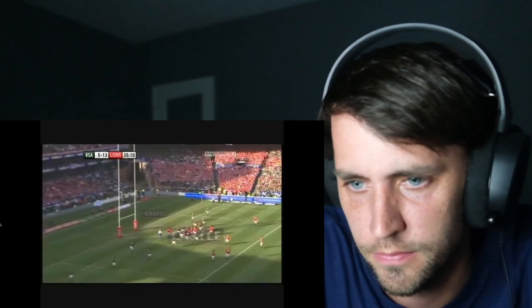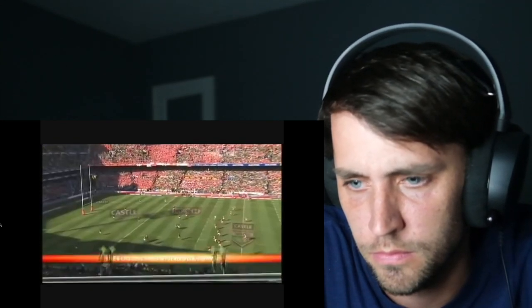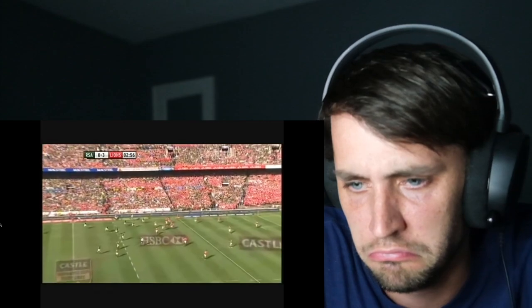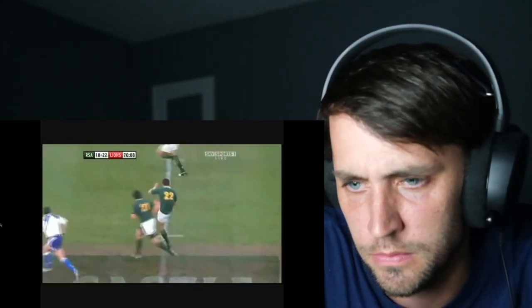A drop goal is worth three points. Like American football, after a score and to begin both halves, there is a kickoff. The ball is drop kicked from the halfway line and must go at least 10 meters. Once it does, it's anyone's ball. It is relatively similar to American football.